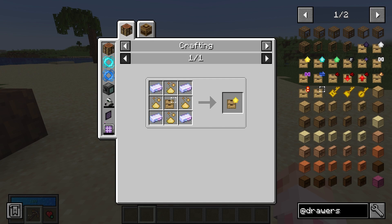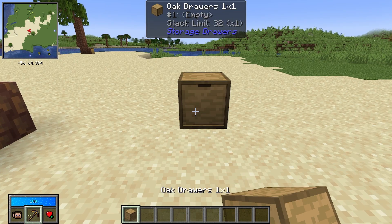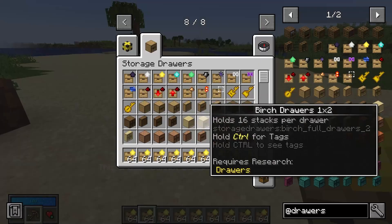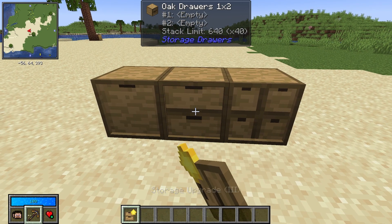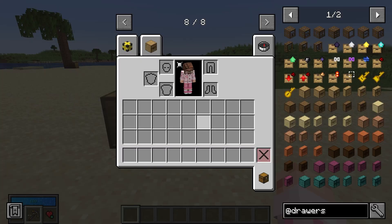You can stack upgrades on top of each other — all upgrades are stacking. Drawers have a certain amount of upgrade slots, which you can check by shift right-clicking a drawer, and here are all of the upgrade slots. We can fill this drawer with tier 3 upgrades, and with Waila on, the stack limit is now 1,792. Upgrades can be placed on all types of drawers, increasing the stack limit of each respective drawer.